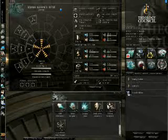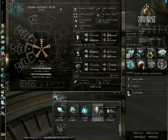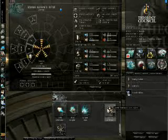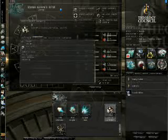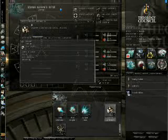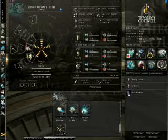We are going to start with a Small Armor Repairer I. This is going to be an all tech 1 ship, no tech 2 required. To that we are going to add a 200mm Reinforced Steel Plates I. Using a tech 1 module, that is going to add about 375 hit points, giving us a total of about 907 armor points.